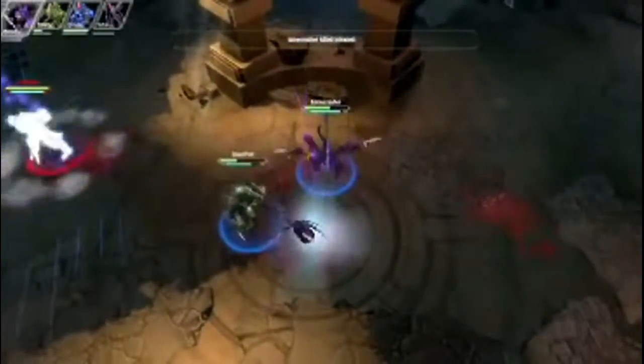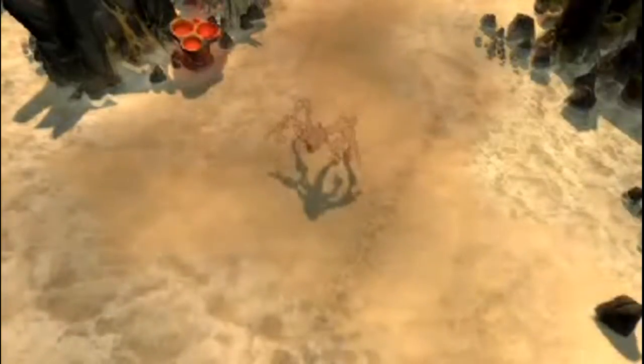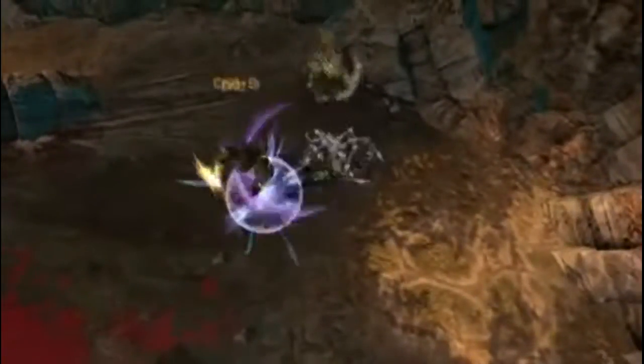His quad ability, Shadow Cloak, stealths him for six seconds, temporarily convincing enemies to focus on other heroes. Taking damage or attacking will break the stealth prematurely, but he becomes immune to damage for the first second after using the ability. You can use this to your advantage to block big attacks.